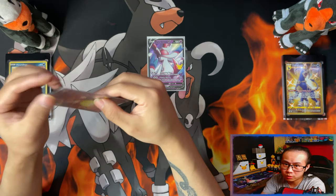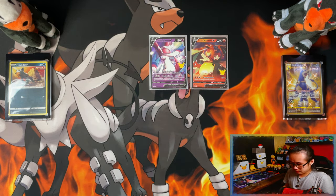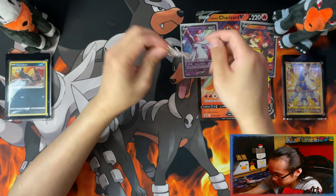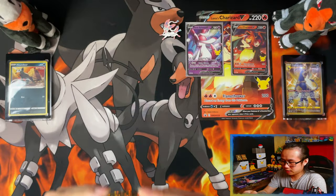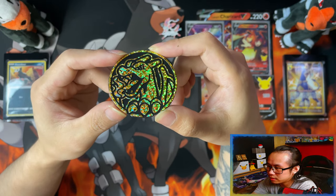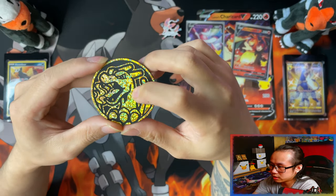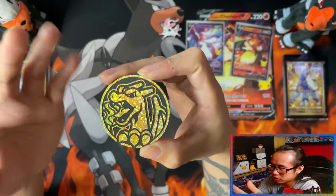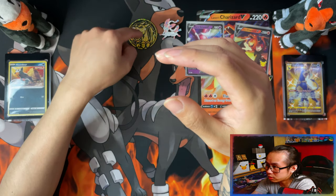No spoilers but the Charizard one is the one you want to watch — the Lancer Charizard V Box is the one you want to watch, definitely. Here is your Sylveon coin, and this epic Charizard metallic jumbo coin. It's actually plastic but I think they call it metallic for the shine — whatever you want to call it. That coin is really epic.